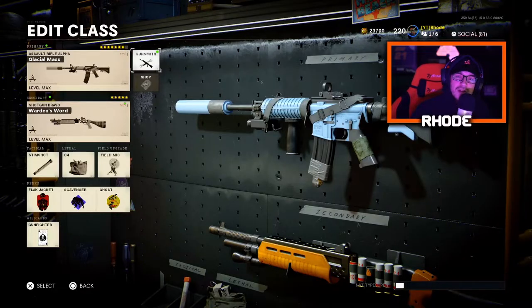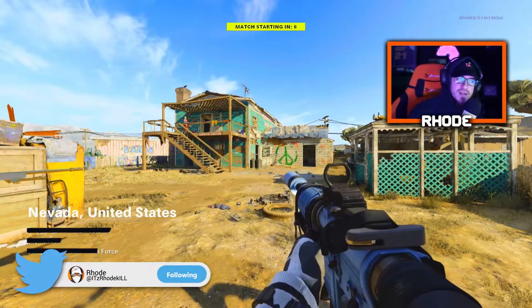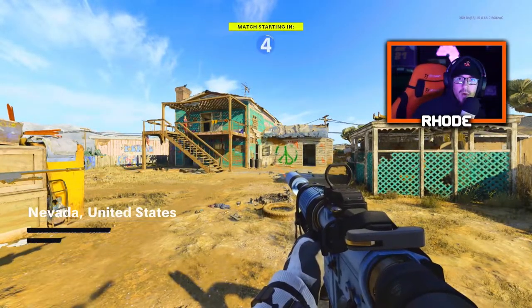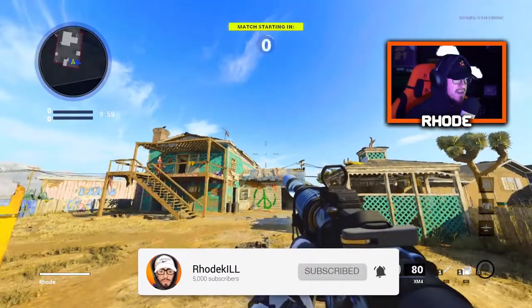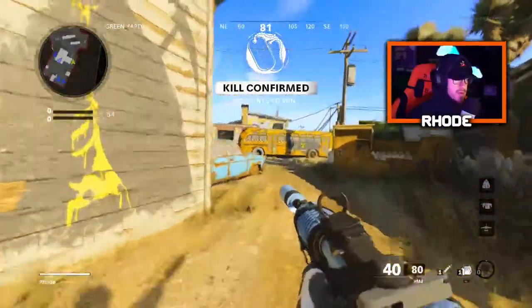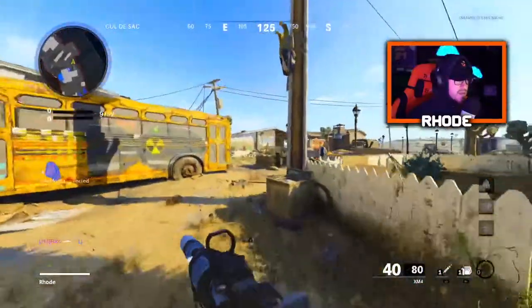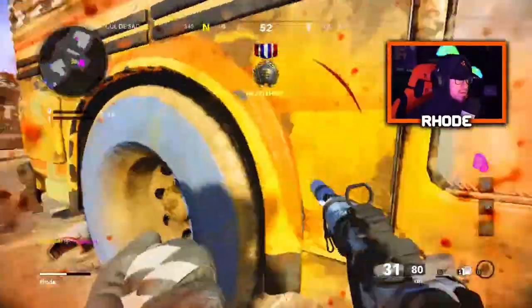What is going on everybody! Hope you're having an amazing day or night whenever you are watching this gameplay. We're using the new Glacial Mass — you may have seen it in Warzone. You unlock it at tier 89, I believe. I'll probably show it in the intro. Anyway, we're gonna see what we can do with it.